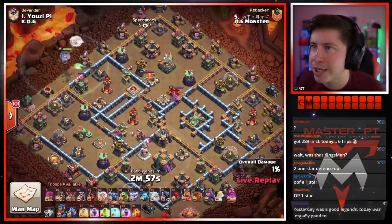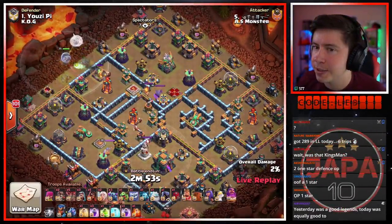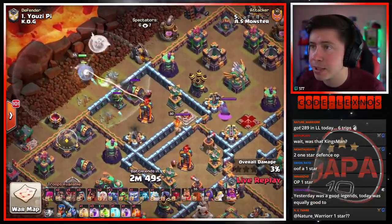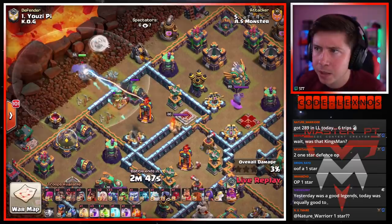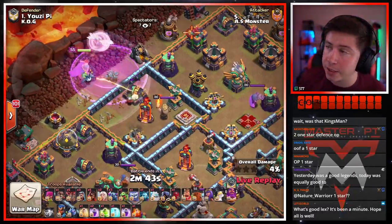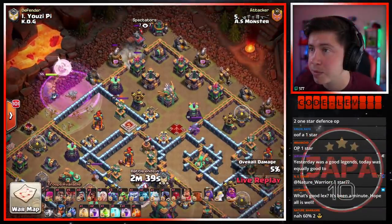AS Monster are in with their first attack, coming in with a little PeWee action. Gonna start off with the grand warden on the northwest side of the base — a warden walk. The multi, hello teslas — might cost us an early rage. Warden is taking a lot of damage early, so we're gonna go ahead and invest the rage. The little owl that could dies early — that poor guy.